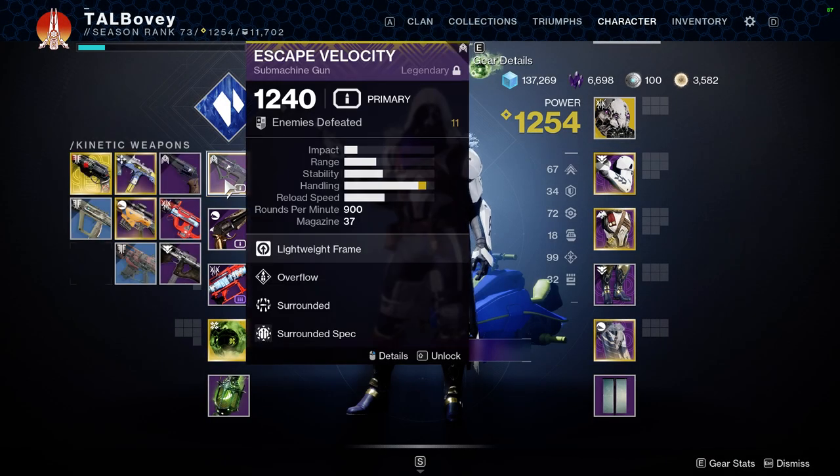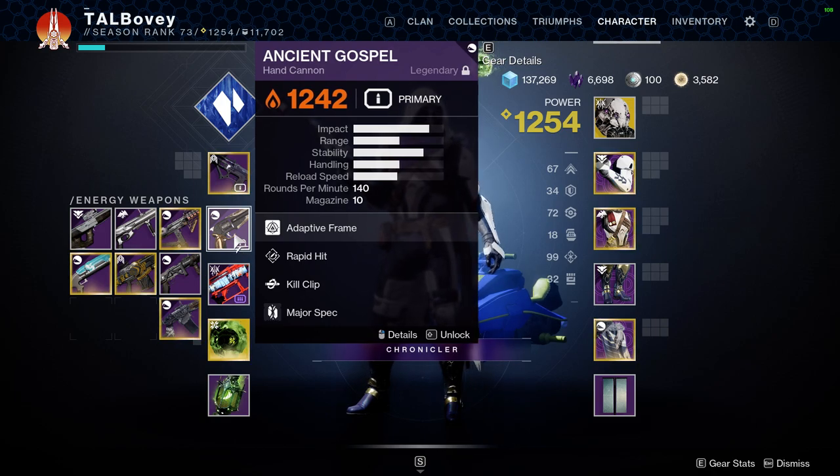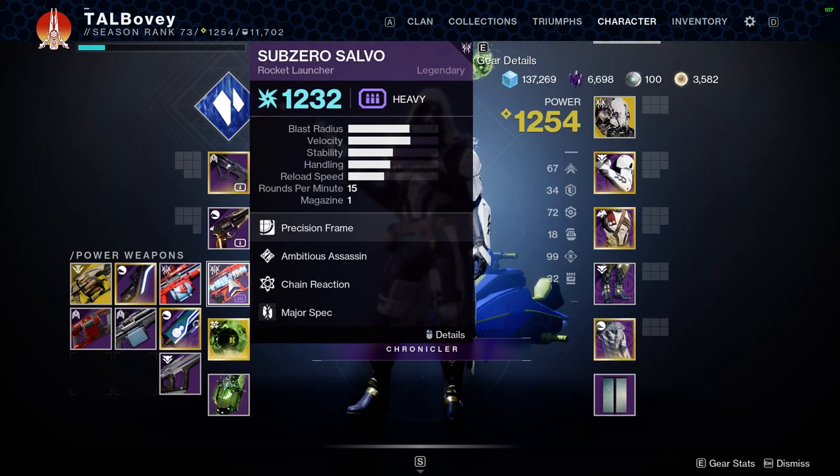For today's run we are going to be using an Escape Velocity with Overflow and Surrounded, an Ancient Gospel with Rabbit Hit and Kill Clip, and a Sub-Zero Salvo with Ambitious Assassin and Chain Reaction.